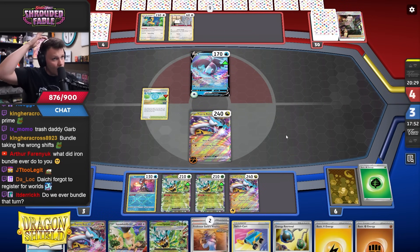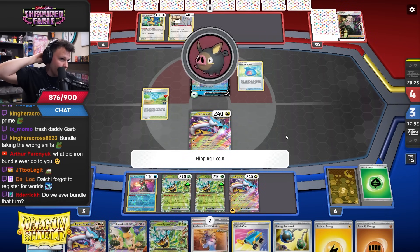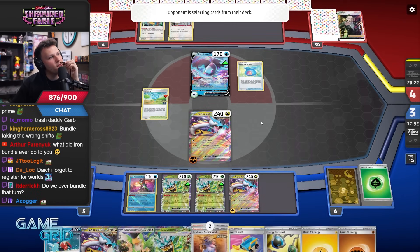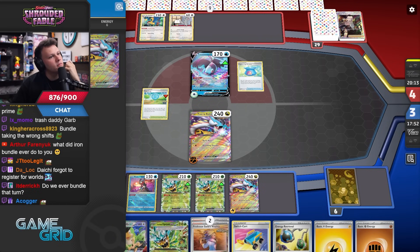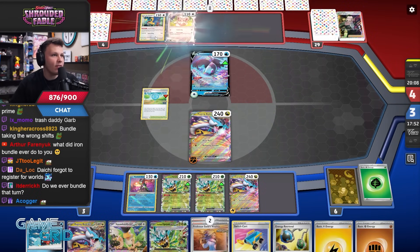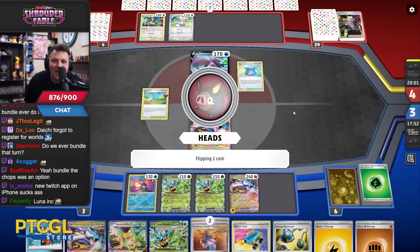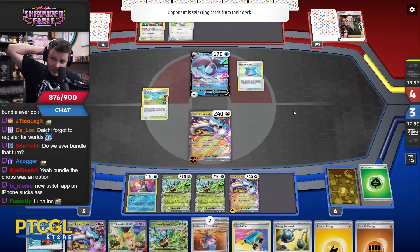I got so close to getting there, and I did missequence — I probably should have ended up with slightly higher odds of getting the third Ogre Pawn use. What they can do is go Ursaluna knockout and then they can go Rat knockout into Ursaluna knockout — nothing I can do about that. Yeah, they have Rat — they could have Rat KO and then Ursaluna KO.